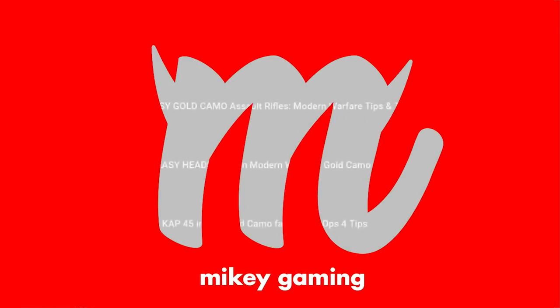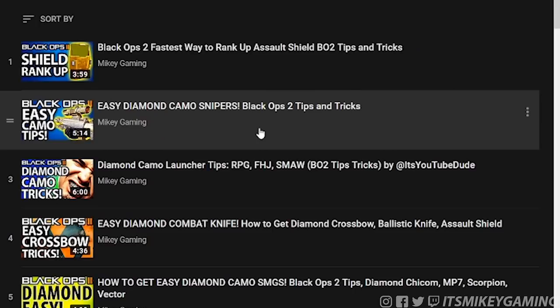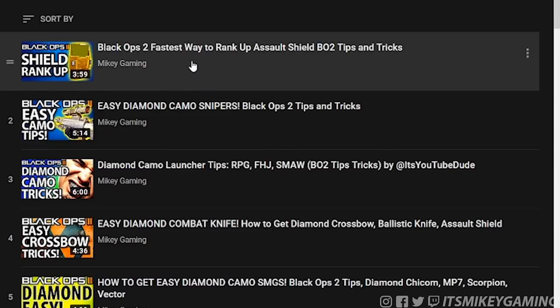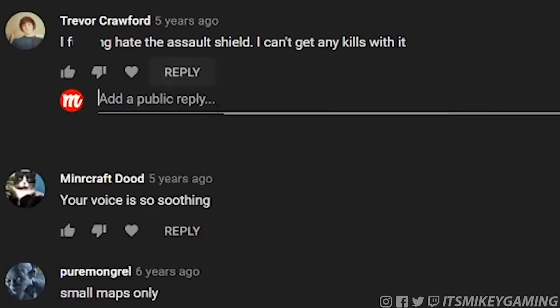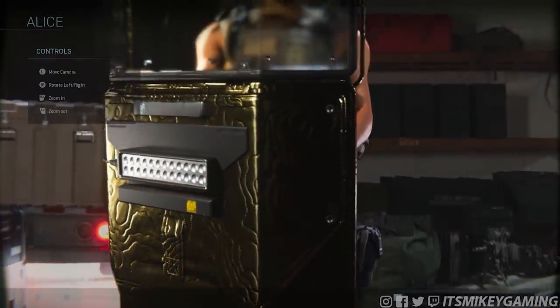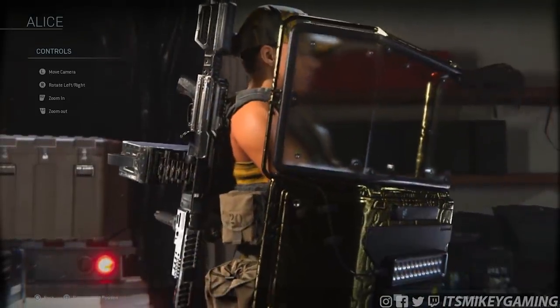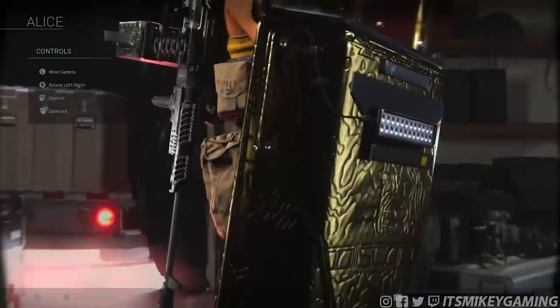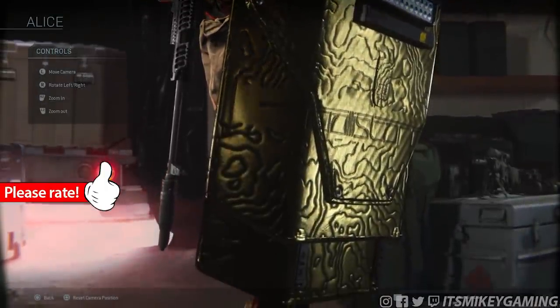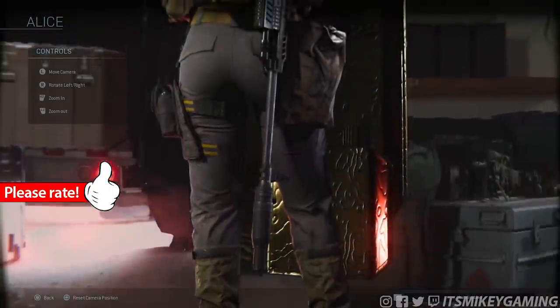If you're a long time fan of this channel, you know I've been making camo guides since Black Ops 2. The first guide was for the assault shield, and that thing only took a few hours to get gold. We thought it was hard back then. The Modern Warfare Riot Shield is by far the hardest, most tedious weapon to get gold to date. In its current form, you're looking at 15-plus hours of dedicated shield gameplay. Yeah, it's terrible.